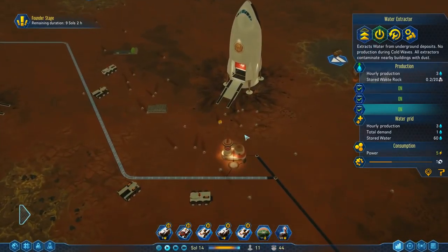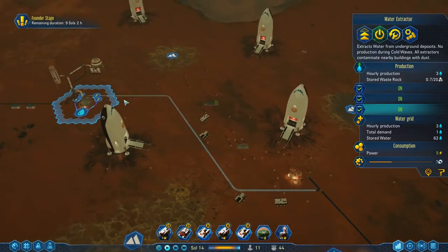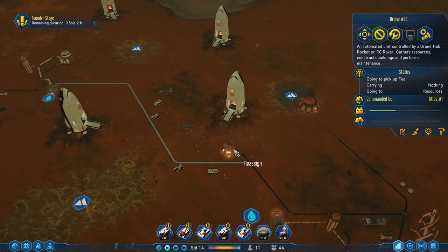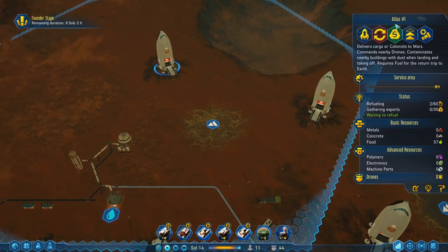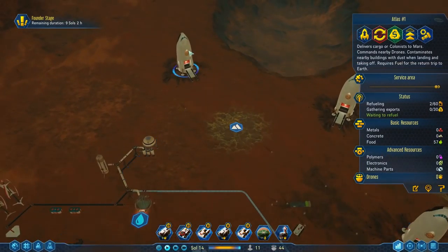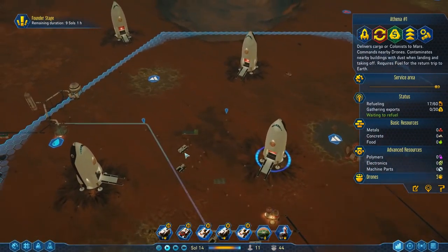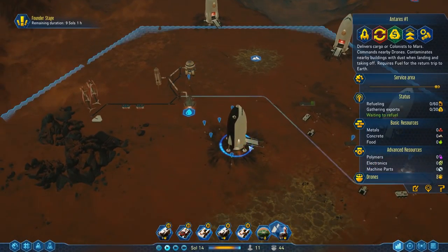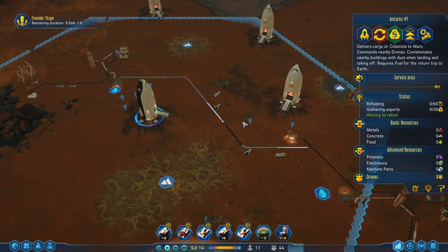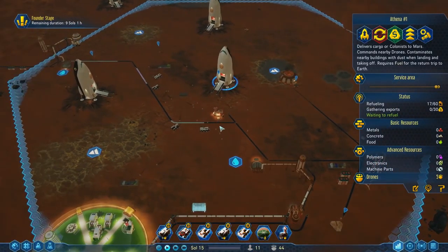One thing I haven't liked about this game is you can't take a massive amount of drones and move them from one place to another. I moved all the drones except one off the Atlas One — it took forever, really annoying. I'm going to move all drones out into the drone hub eventually, but I'll keep some here in case anything in this area needs work since it's outside the drone hub range.